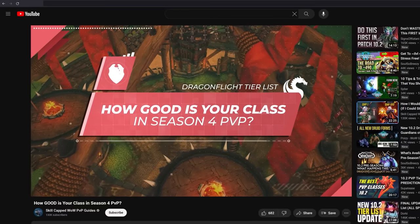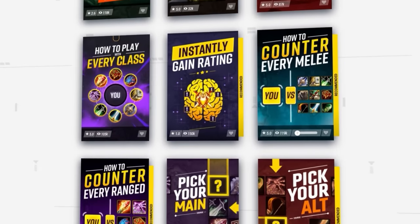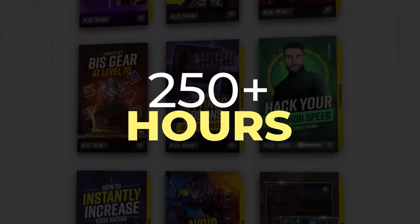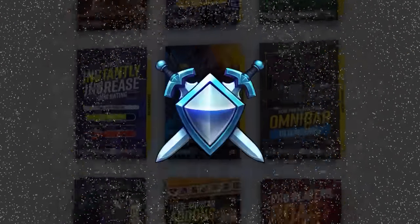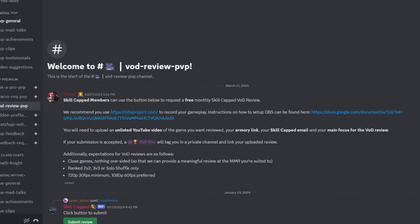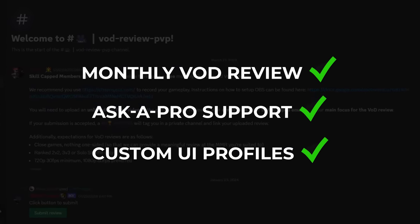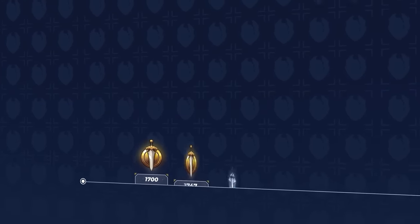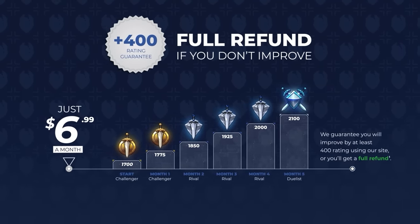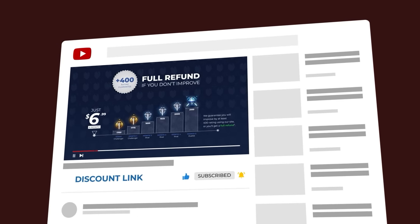You can count on Skill Capped to get you the rating you've always wanted in season 4. There has never been a better time to be a Skill Capped member, with over 250 hours worth of on-demand content that teaches you everything you need to rank up. Skill Capped members can enjoy premium Discord perks including monthly VOD reviews, one-on-one support, and access to one of the best PvP UI profiles. Everything is backed up by our rank-up guarantee, where we promise you will gain rating just by using our service. Get the rank you've always wanted and check out the links below for an exclusive discount offer.